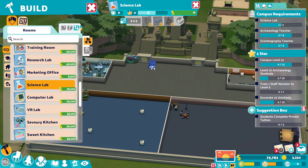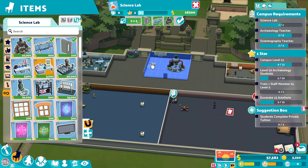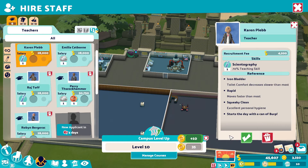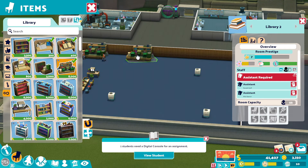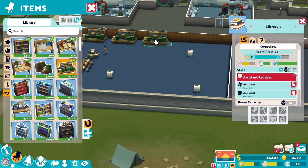We just need an extra science lab — I am very thirsty. Let's get that done. And then we just need a couple more teachers. Another archaeology teacher — we've got a level two this time. And then we'll go for another... we'll go with a pleb. Karen pleb. And now with the extra money we can probably invest in making one of these rooms better. Another two of these like that.